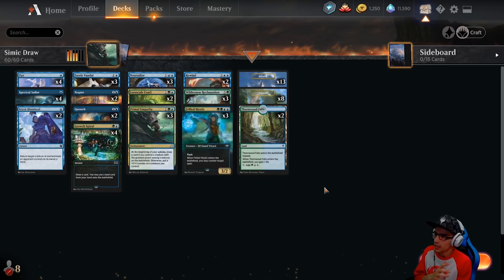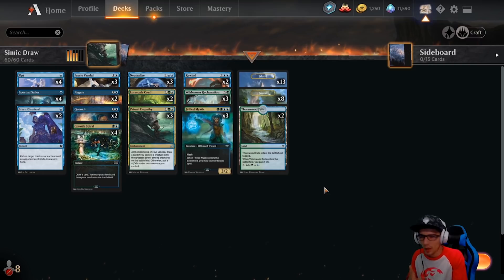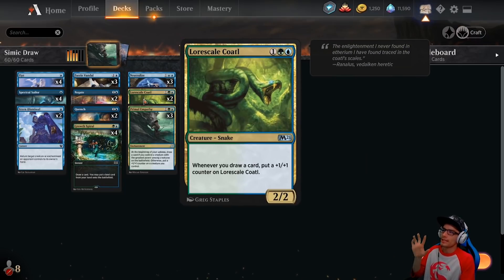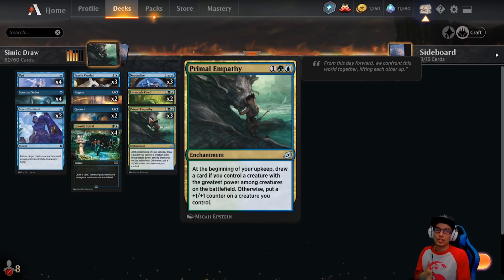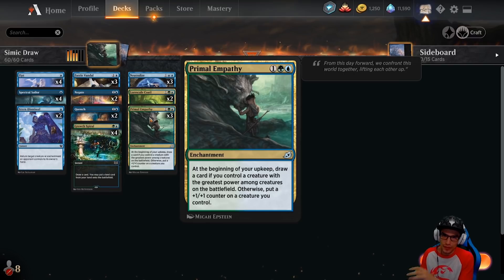We've incorporated a couple really new cards — some from Ikoria, some from Core Set 2021. Rewind — this is absolutely broken. Lore Scale Koda, another very good synergistic card within the deck. And then we added Primal Empathy, which makes the draw that much more prevalent within your matches.